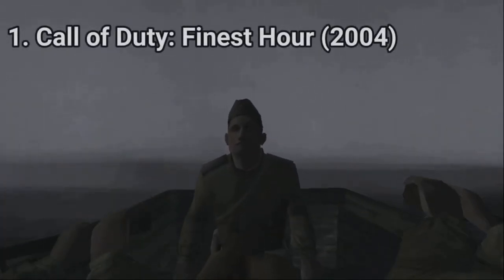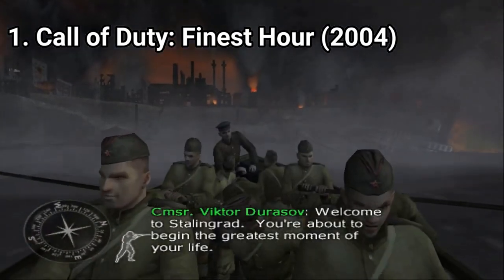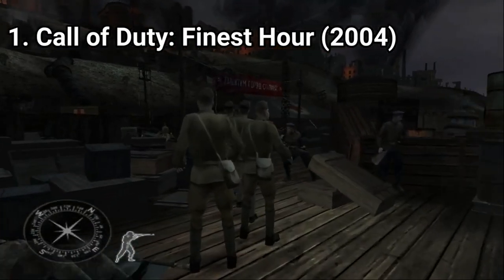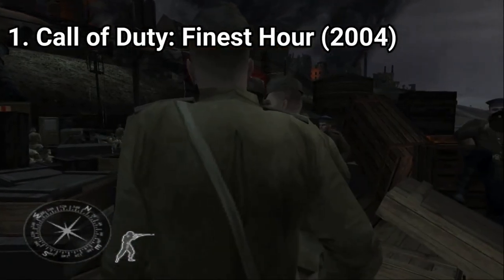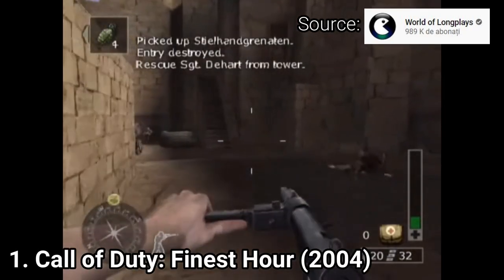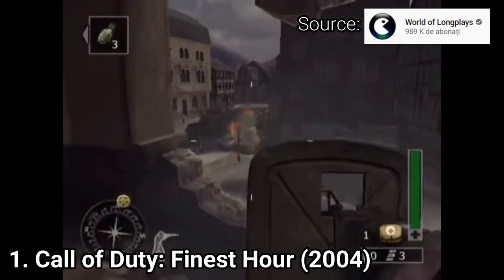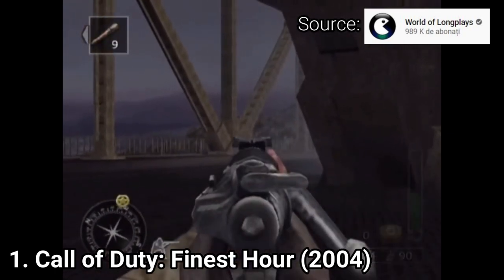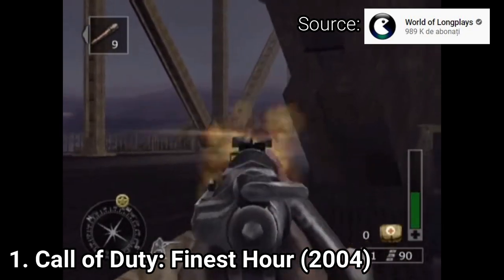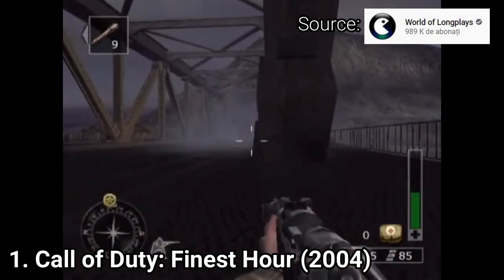Call of Duty Finest Hour is a good World War 2 shooter. It follows the plot of 3 characters and because of that, the setting always changes. You'll be playing with the Russians in Russia, fending off Germans, with the British you'll be fighting in Africa, and with the Americans you are fighting the Germans on their home turf. And while the game is solid and definitely has the specific Call of Duty quality, you're better off playing the game on PC.